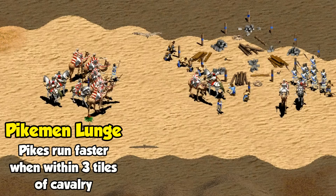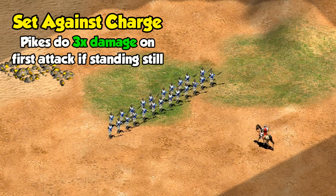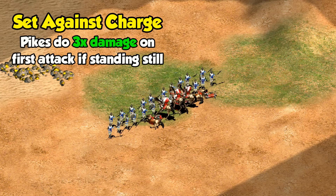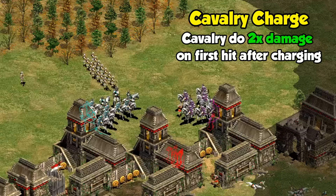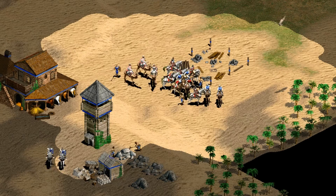Another example is the pikemen lunge — the plan was for pikemen to be able to close the gap quickly against cavalry when they were within three tiles, increasing their movement rate at the last second. Likewise, pikemen were also meant to have a set against charge ability when standing still, letting them do triple the normal damage on their first attack against charging cavalry, but only if the cavalry were attacking head-on, so the direction pikemen were facing would have been a lot more important. Cavalry were also meant to have a charge bonus of their own, inflicting double damage if they charged from at least two tiles away, with a cooldown period between uses, similar to monks after a successful conversion.